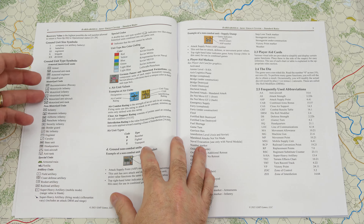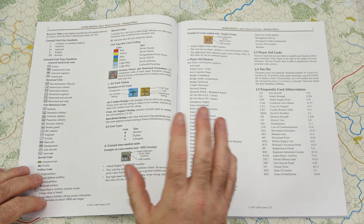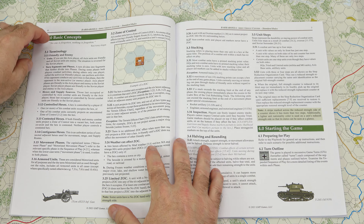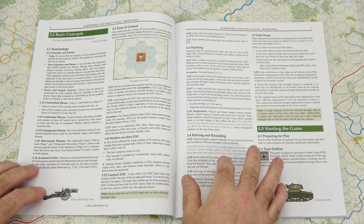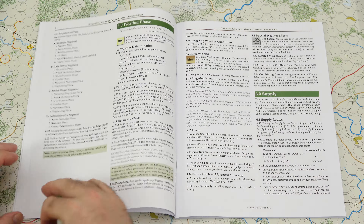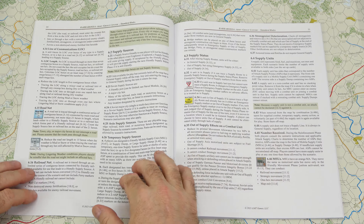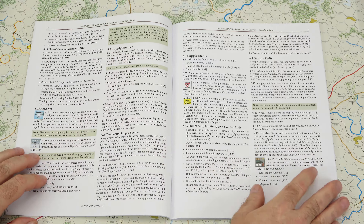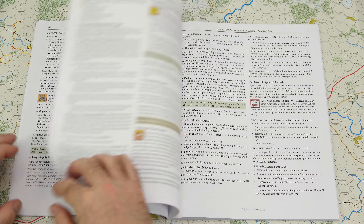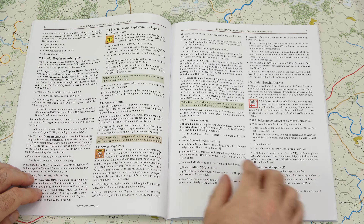Next we'll take a look at the rules that come with the game. This is a 64-page full-color rulebook. On the front page we have the Table of Contents listing all sections and associated page numbers. We start off with the introduction and get into the game components — there's a lot there because you have different nationalities, different unit types, and all of the information on the counters means different things. Ground unit size symbols and ground unit type symbols are also covered, which is something people new to wargaming often ask about. You'll have more than one place to get that information.